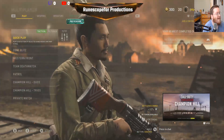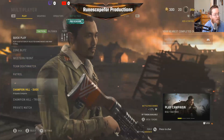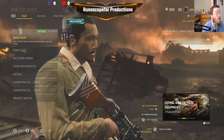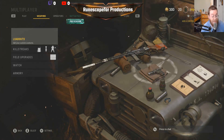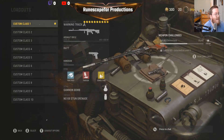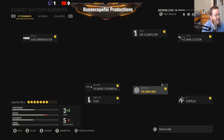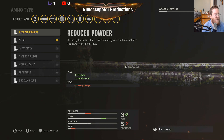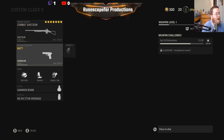So let's take a look. We got quick play, zone blitz, western front, team deathmatch patrol, champion hill duos, champion hill trios, and a private match. We're going to do quick play. We're going to be using a combat shotgun fitted out with the reduced powder — so damage range is reduced, but fire rate and recoil control is actually increased. It's actually a pretty decent setup there, at least for now.